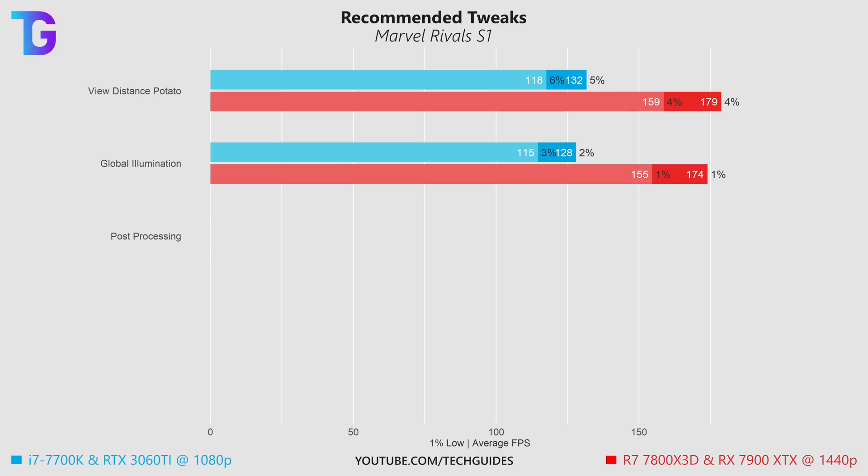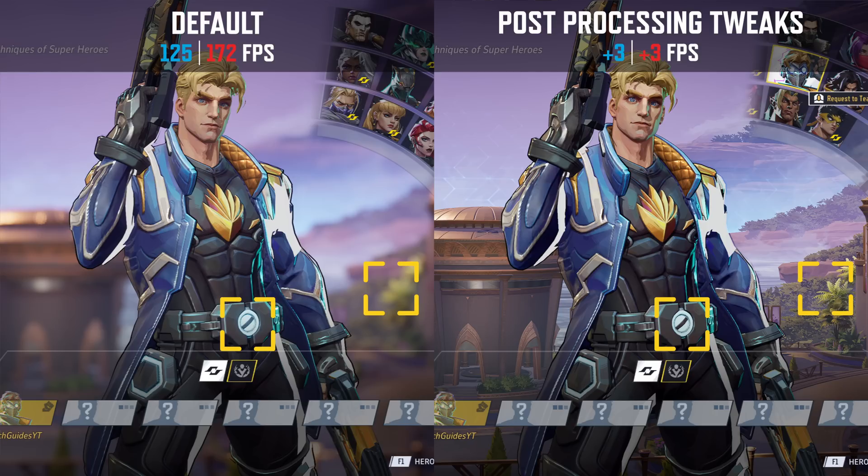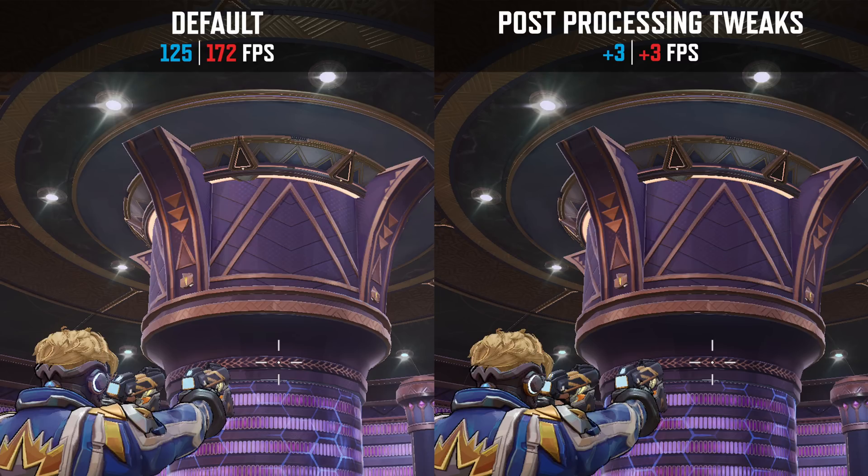Turning off some additional settings under post-processing gives you a roughly 2 to 3% boost in performance. As discussed previously this mainly affects shiny surfaces such as the belt of Star-Lord and additionally turns off the blurry background in the hero selection screen. In-game, areas where lighting sources are present look slightly more bloomy and particles in the room are illuminated a bit more with post-processing enabled, but frankly the differences are super subtle and so disabling this is definitely worth the performance gain.